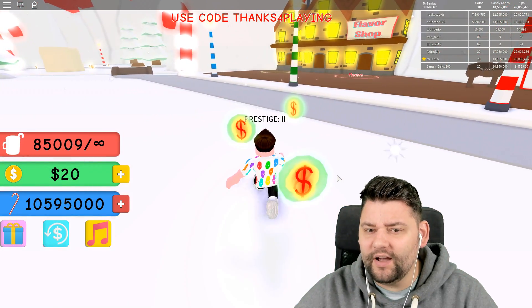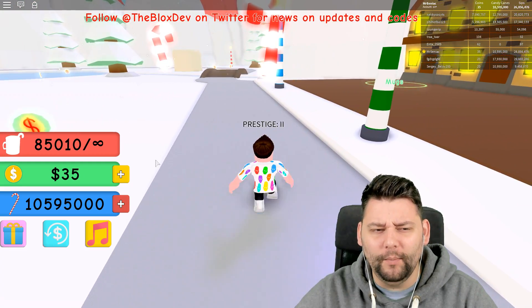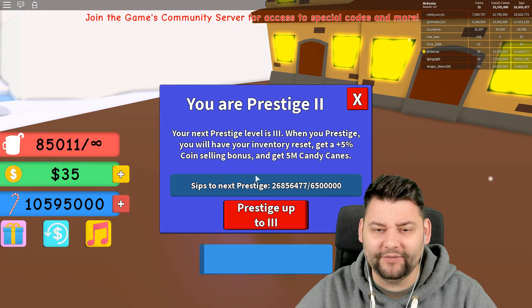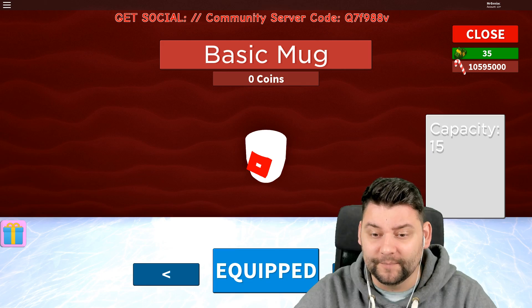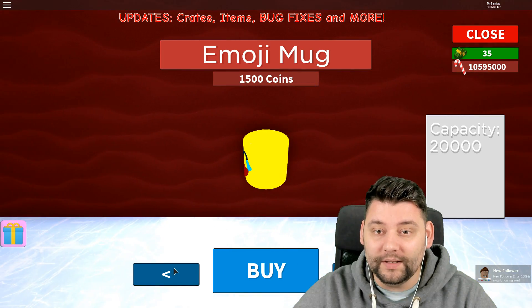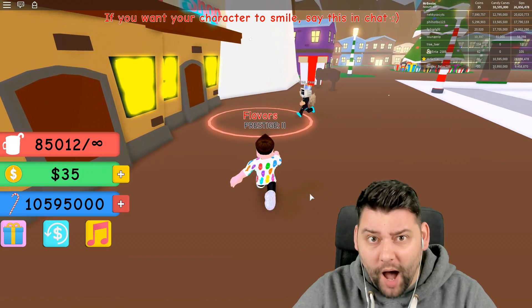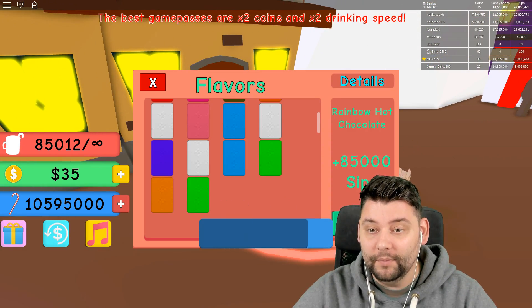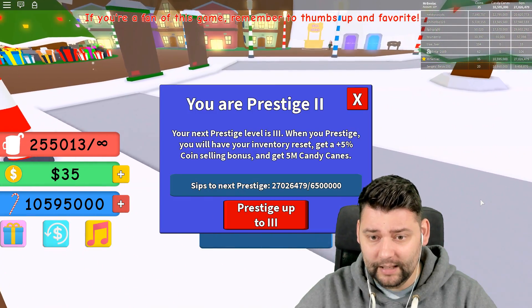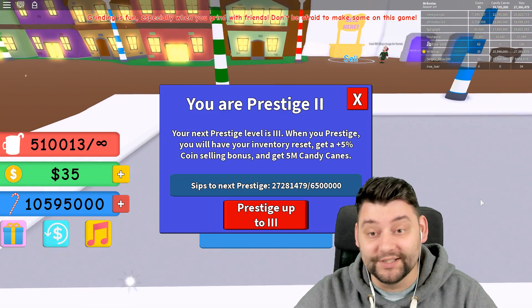I kind of realized when you get to a certain level you automatically start prestiging. I'm on prestige two — I realized after a while my money got reset and I'm now drinking a basic cup. And that's because it auto prestiges for you, which is really weird. Which now means I'll never get to the millions that I need to buy the best stuff. It would take me a while to get there. I don't know how many prestiges you have to go through.